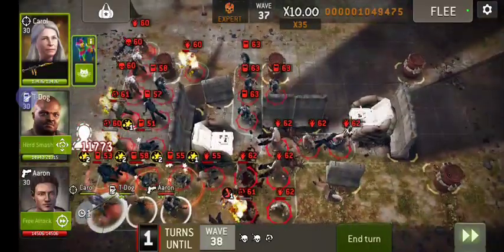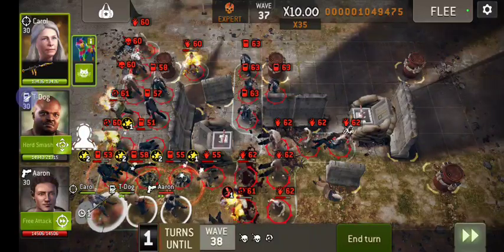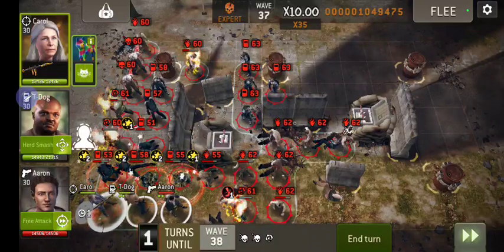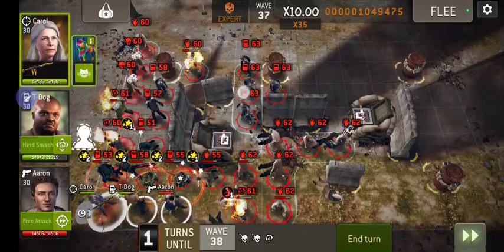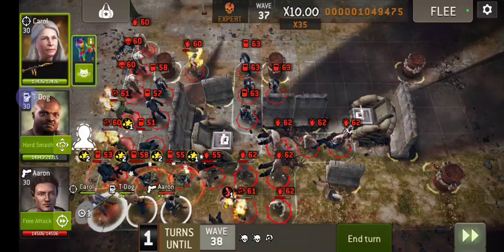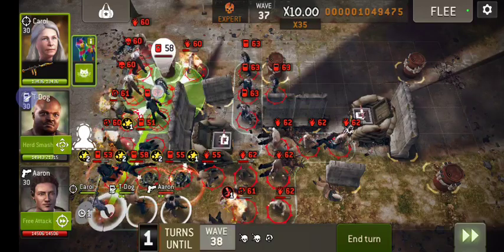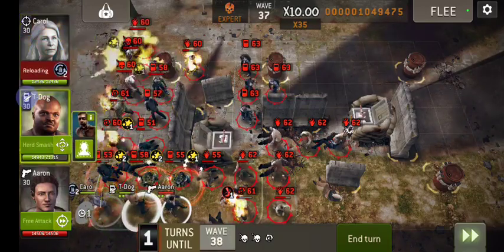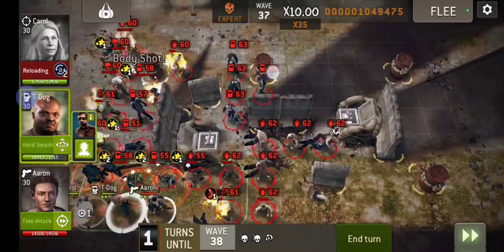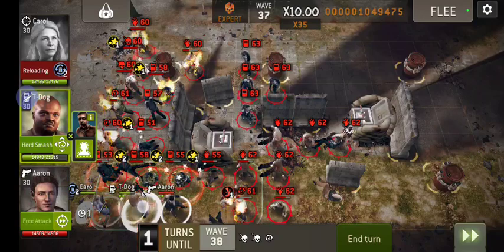You gotta burn some guys just to keep people from dying, because if you get too many walkers on the field at a time, your run will end automatically. So every once in a while I'm just gonna pop out a blast to try and burn a few guys, even if there's no tanks on the field.